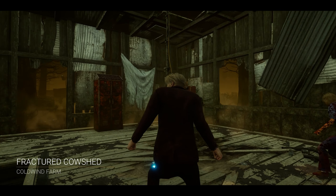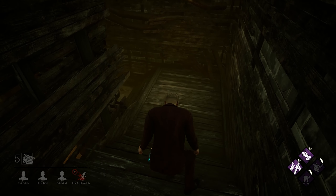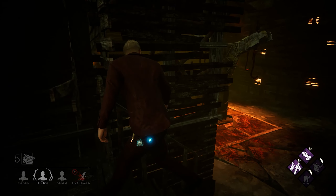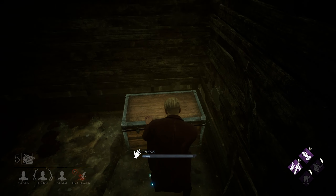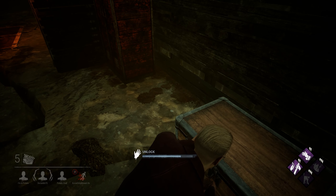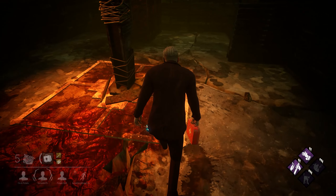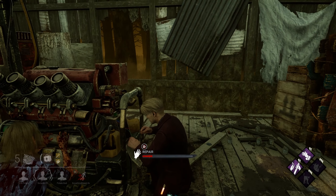And it looks like we're on the Fractured Cowshed — a Coldwind map again. I don't mind, I like Coldwind. It's usually pretty decent maps for survivors. Now Freeze is being a little bit of a butthole here — he knows I want that chest. He actually just baited it. Nice use of Sprint Burst, Freeze. Thank you for not stealing my chest. I am Ace in the Hole, I want a good item. Let's hope for something that's not a medkit. It's a brown medkit. How wonderful. Playing with the same Survive with Friends: Berserk, Freeze, and Phoenix.